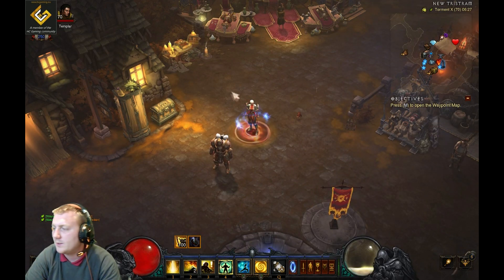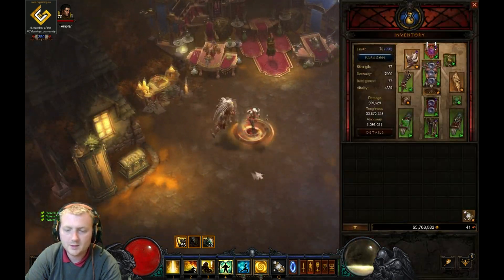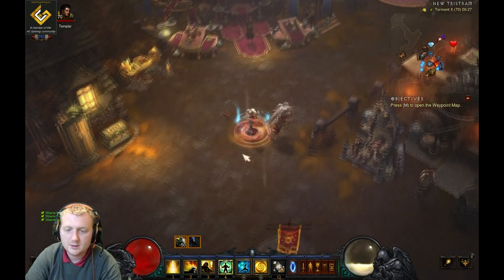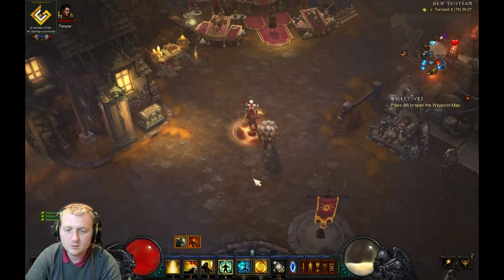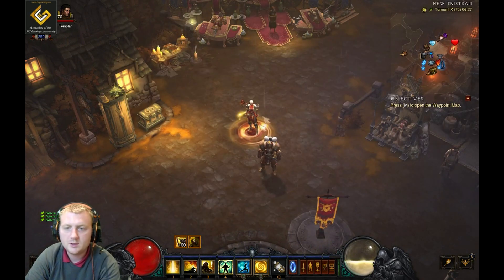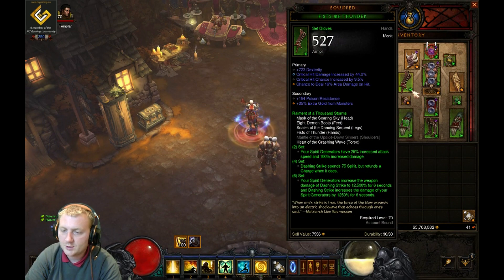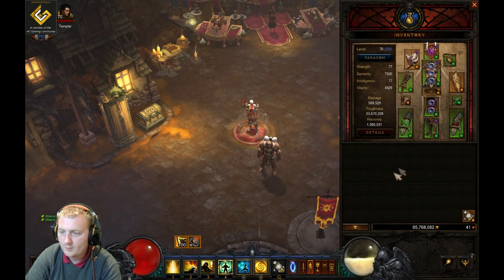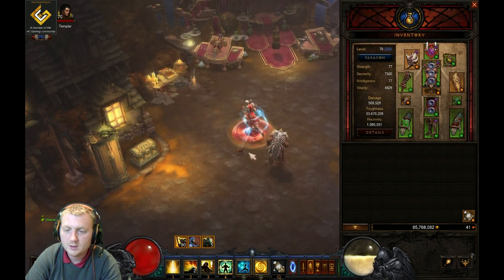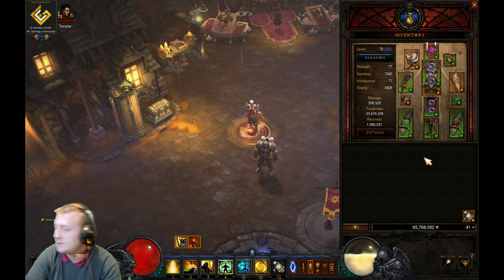What's going on guys, welcome back to another Diablo 3 video. This is going to be a little progression series. As you can see I'm on a monk, obviously level 70, currently paragon 250. I'm using the R6 generator monk and I'm going to have a little bit of a progression thing going on, so let's just quickly go over things.